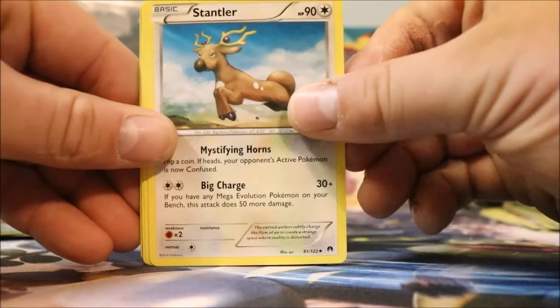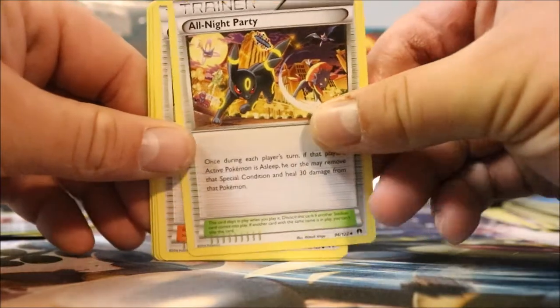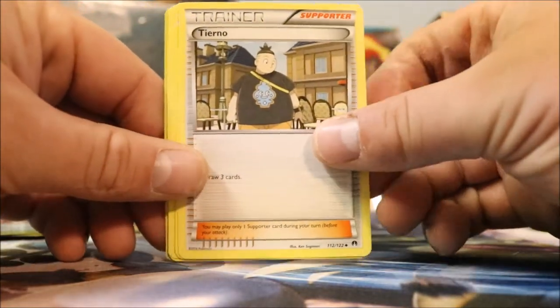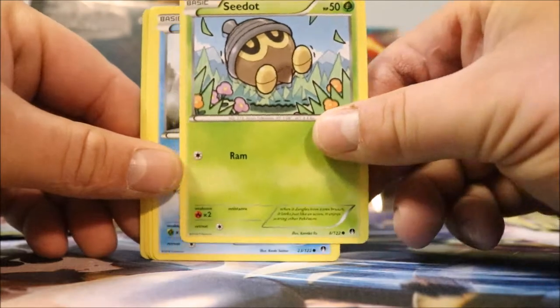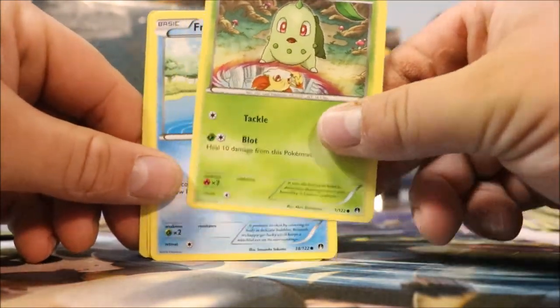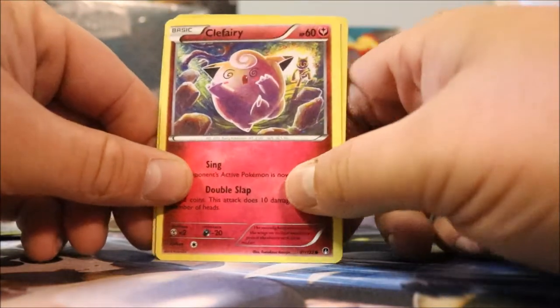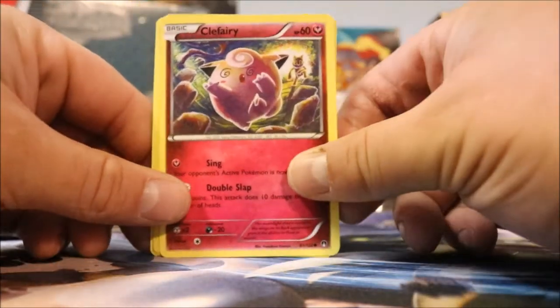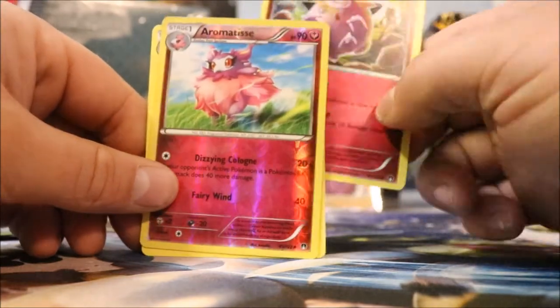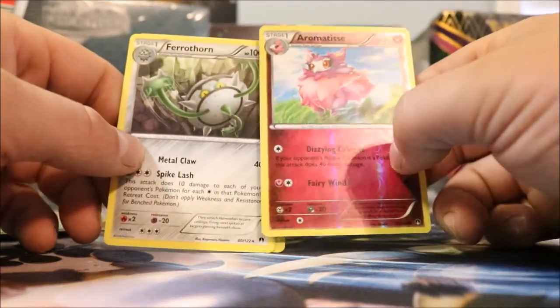Ferrothorn. Stantler. All Night Party — one of my favorite things to do sometimes. Tierno. Seedot. Shellder. Chikorita. Froakie. Clefairy — that's kind of a cool little Clefairy, I like the artwork on there. Aromatisse. I'm not sure how to pronounce some of these — guys, I'm a little off with my nomenclature, just let me know, we're all human here.